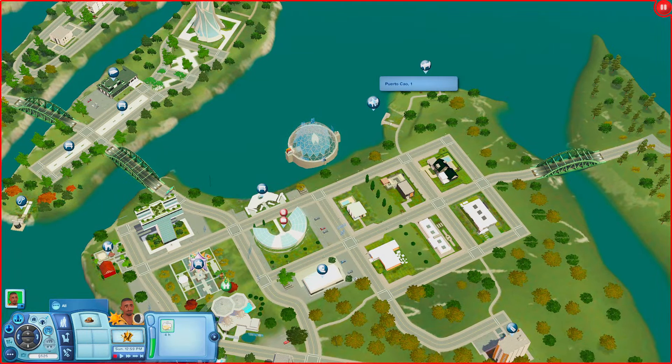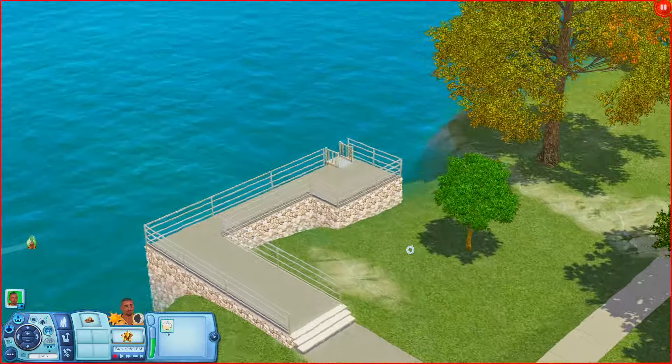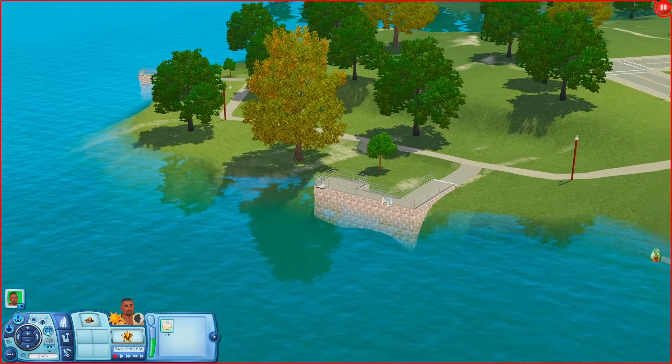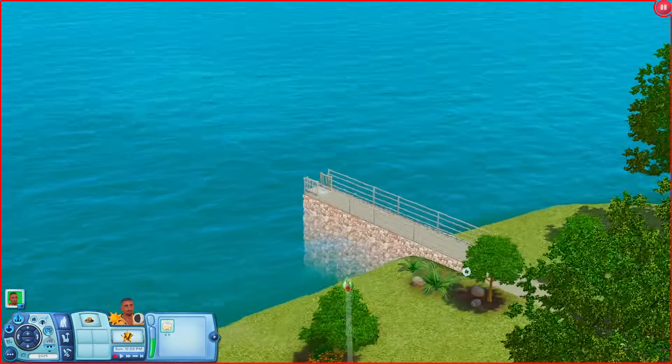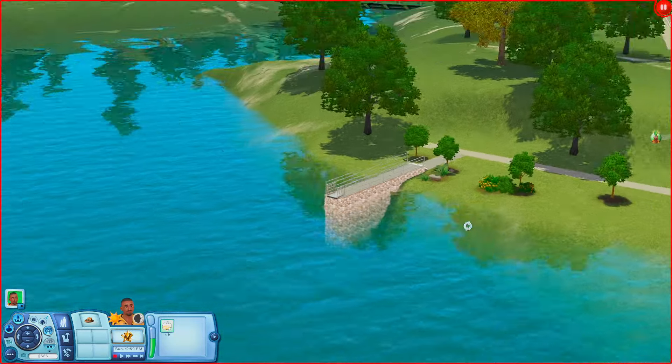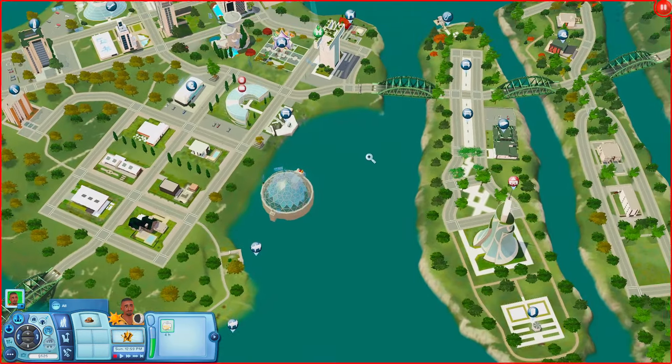Let's check out a couple of these docks. This one looks kind of empty — if you have a houseboat or something you can always dock it here. There's another one on this side, a little bit smaller, but the same rule applies. You can just dock stuff here if you want. Let's keep moving on.